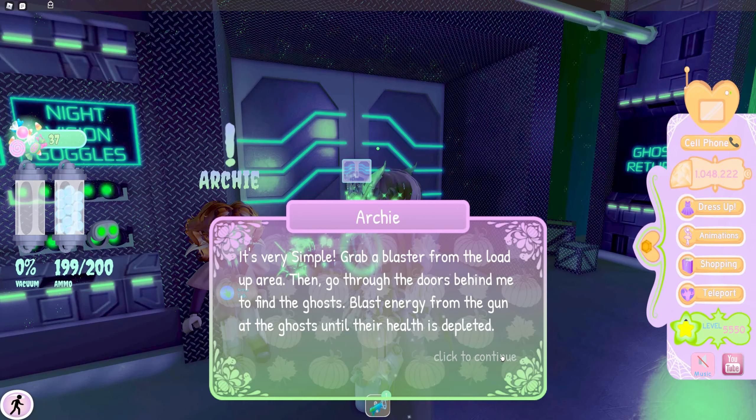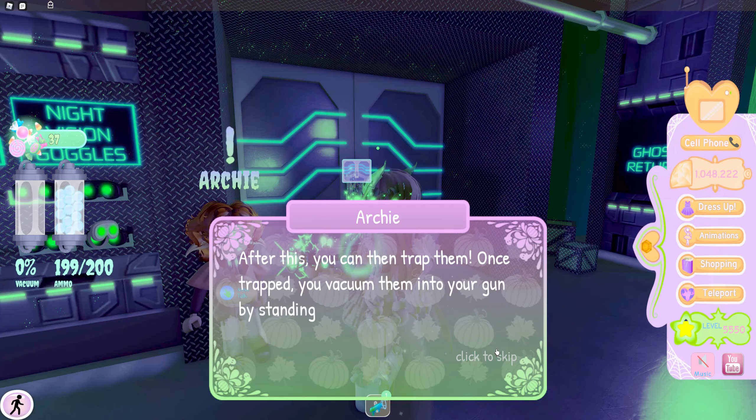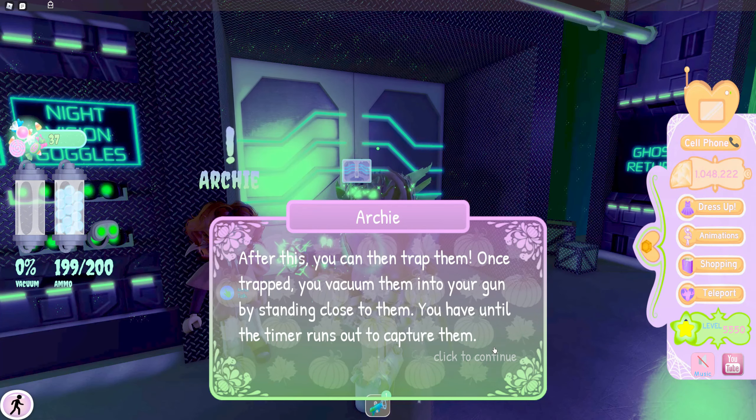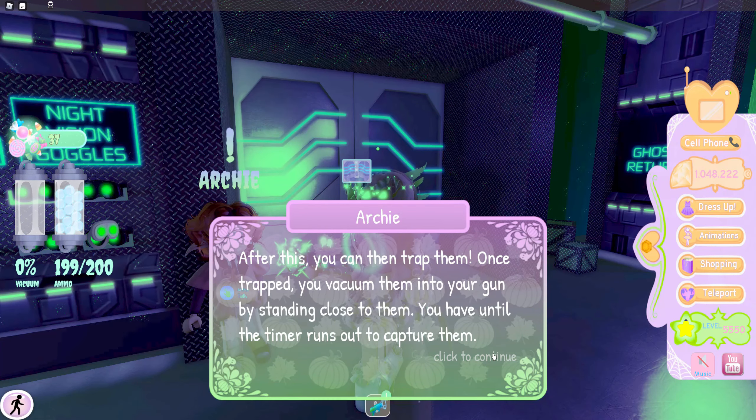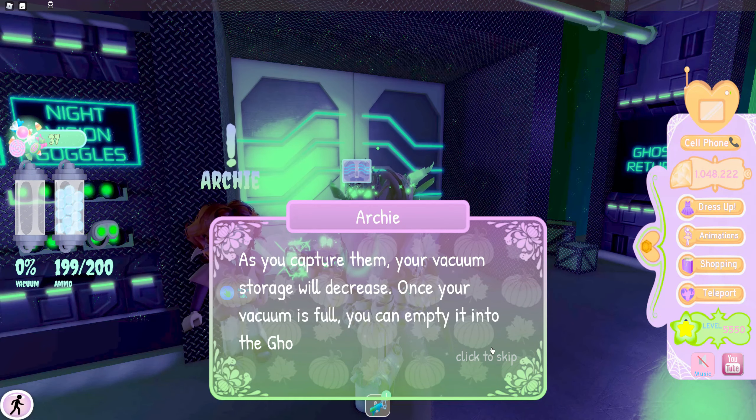Blast energy from the gun at the ghosts until their health is depleted. After this, you can trap them — once trapped, you vacuum them into your gun by standing close to them. You have until the timer runs out to capture them. As you capture them, your vacuum storage will decrease.